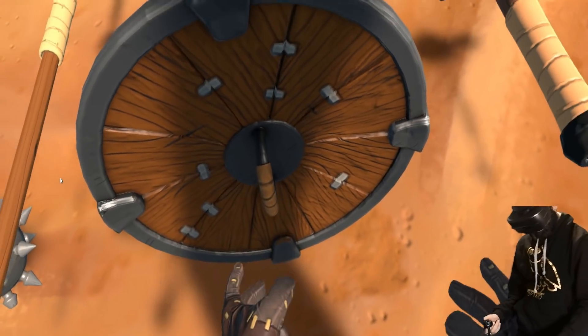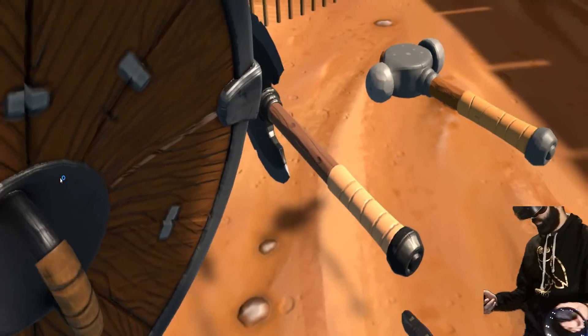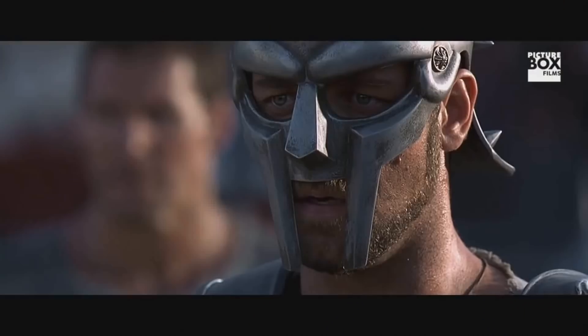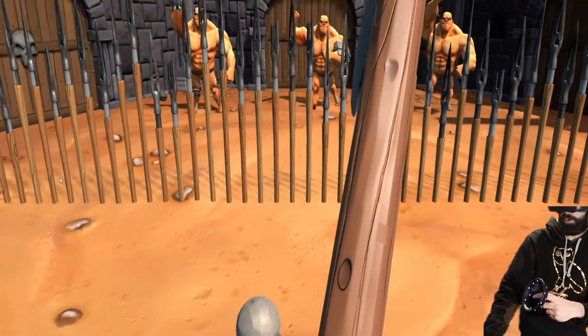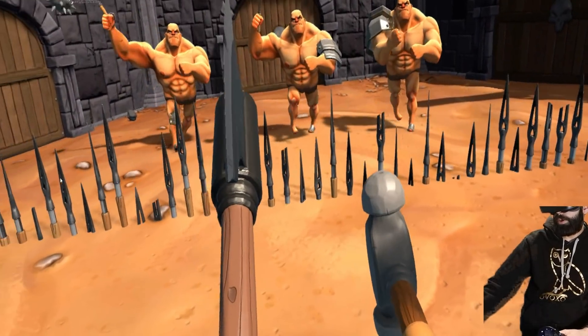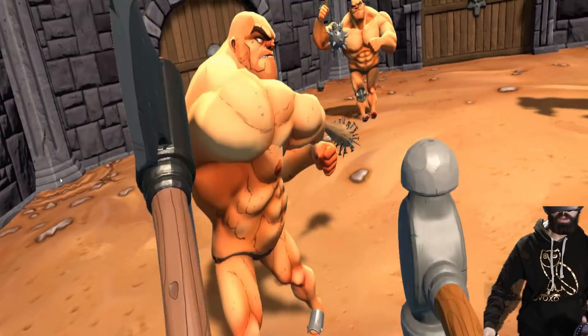The game is set in essentially a gladiator-themed environment where you step into an arena and face off against waves of foes — think of the next Russell Crowe. The enemies you will face in the arena are all the same design, and they're pretty hilarious as they look like oversized Popeyes with the walk of a 70-year-old drunk pensioner.